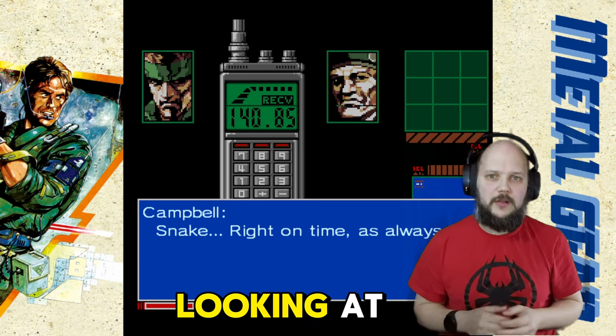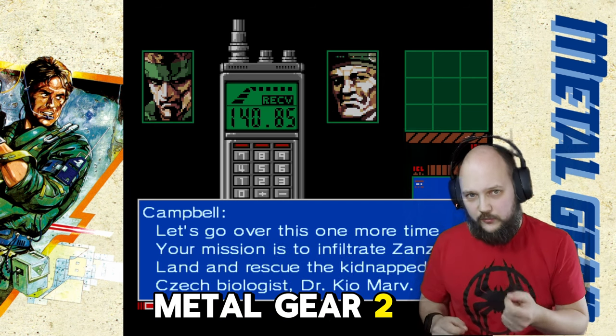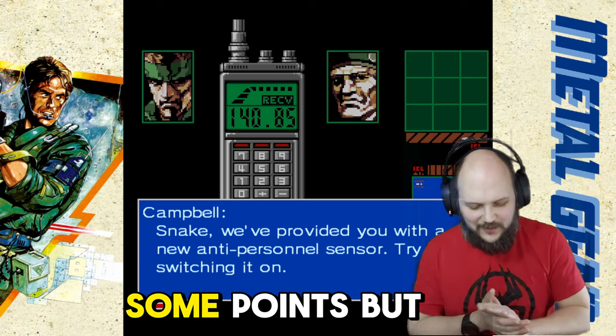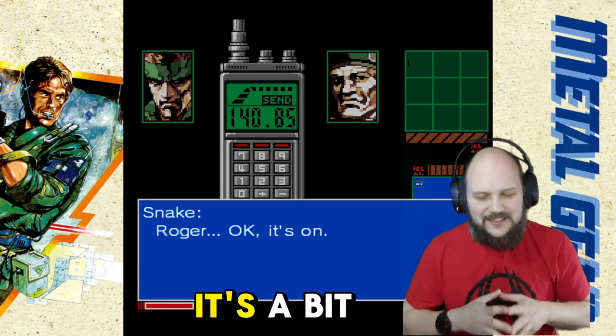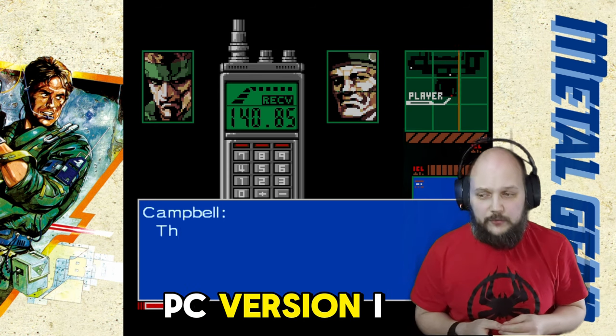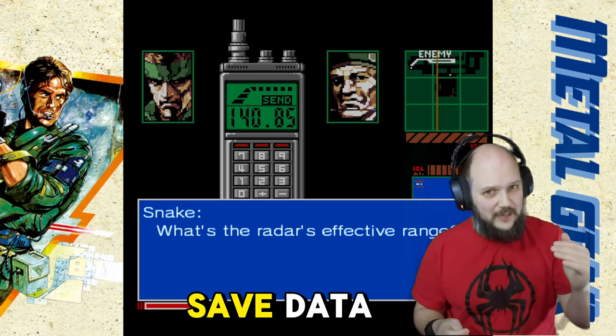After that we're going to be looking at Metal Gear 2 Solid Snake. I hate the naming of these games sometimes, but it's a bit easier — still kind of annoying. Also, for the PC version here, same button: you press Tab, go to the in-game menu, and then Save Data.